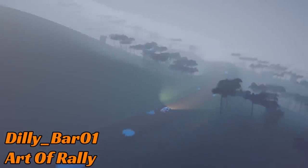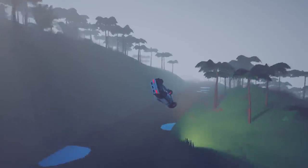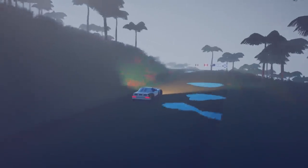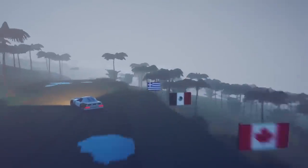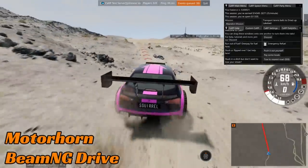Dilly Bar is up next on Art of Rally, going for the humongous roll — and land and carry on. Not quite a perfect landing, but a solid 9 out of 10 to be able to carry on pretty much unaffected.